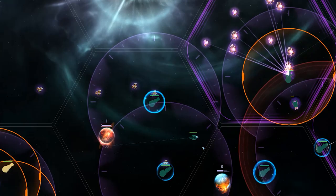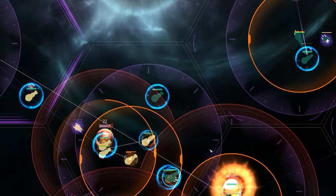The corporation that claims the most relics wins the White Star match. However, players on both teams are rewarded with credits and hydrogen.